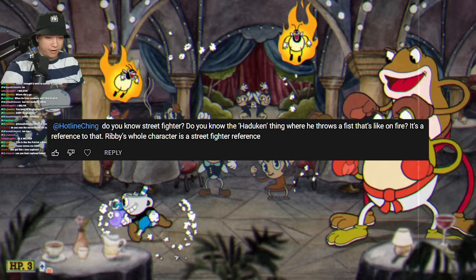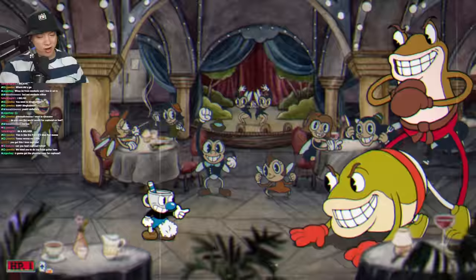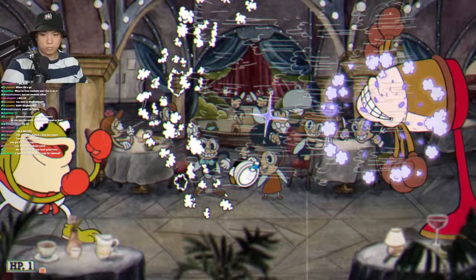Ribby and Croaks is the second boss of Isle One, and it was a little tough because Ribby and Croaks on Expert isn't the easiest. The first phase, you have to dodge the Hadoukens — someone informed me they were Hadoukens in the last challenge, a reference to Street Fighter, so I'm calling them Hadoukens from now on. We also had the little imps, but the Lobber was great for taking those out — it one-shots them. You could set little Lobber traps so when they spawn, they'd just get destroyed. The second phase was easy money — just dodge the Hadoukens, the little planets, and Croaks blowing at you nonstop. Not hard at all.